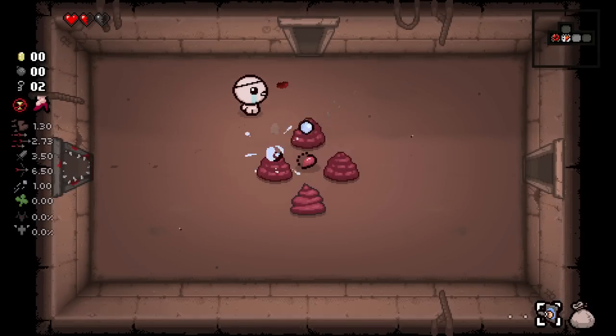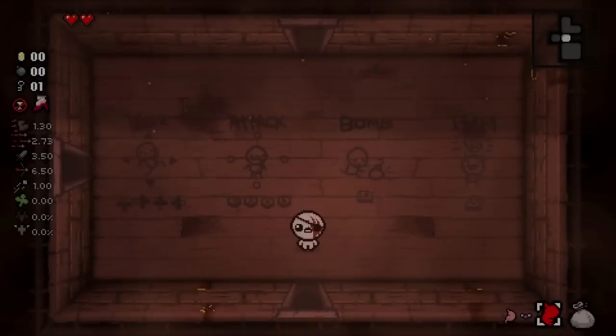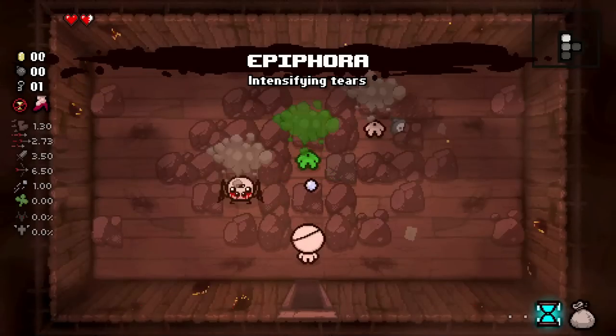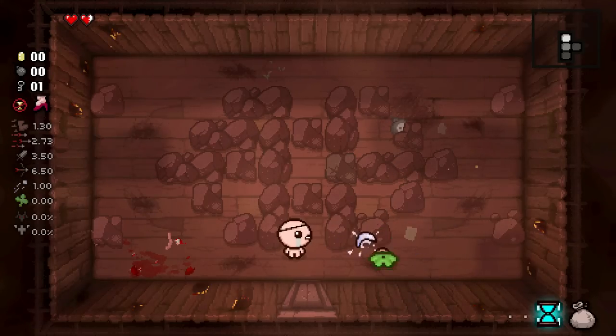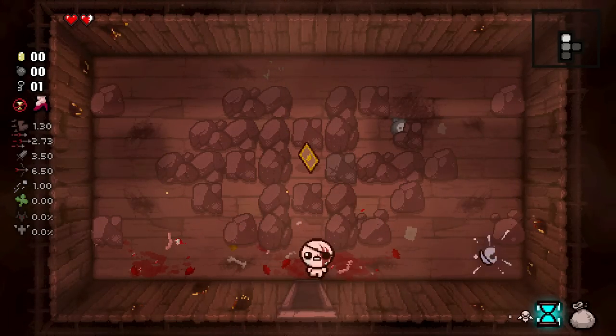But there is a singular item exploit that works for that, and that is the item Glowing Hourglass. So my plan for this run was to refresh until I got Glowing Hourglass, and then what I wanted to do is hold that and hopefully super early on find a really powerful item to keep myself ahead of the pack. And that is what happened on this attempt right here.